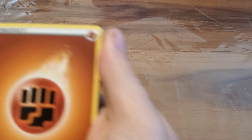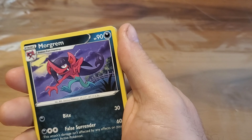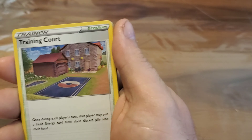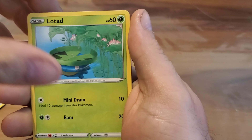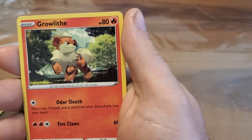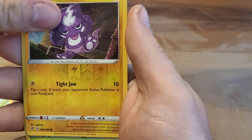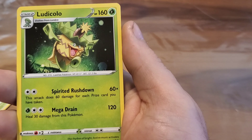Let's see if we can get anything really good. Okay, this is a little bit better. We got the Fighting Energy. We've got Morgrem, Full Heal, Training Court, Litwick, Lotad, Clefairy, Voltorb, Growlithe again — reverse of Toxel — with non-holo Ludicolo. So we didn't get anything out of the first two packs.